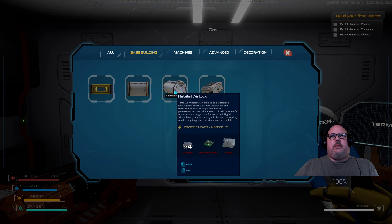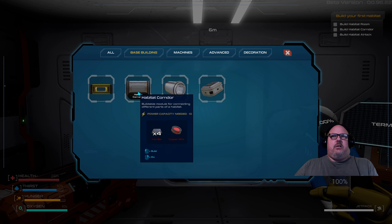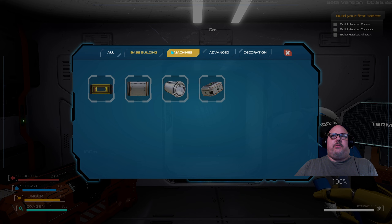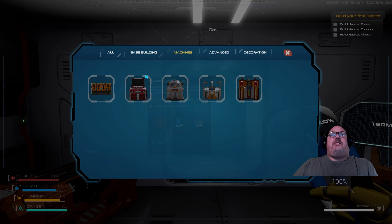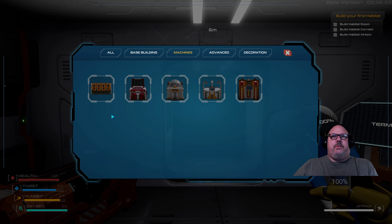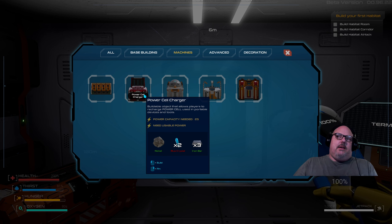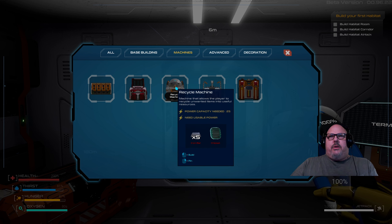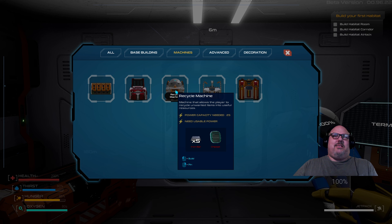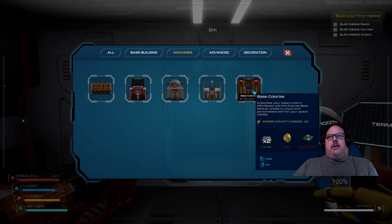Alright, so what we need to do is make the habitat room. We got the habitat room, we got the habitat airlock, we got the corridor, and then we have windows that we can put on these corridors so we can look out into space while we're inside — nice, cozy, warm oxygen. We also have these machines: we got a battery charger so we can charge up our batteries for our tools, we have the power cell chargers for powering bigger things like your spaceship. We have a recycling machine — if you got a bunch of junk you can put it in this machine, it'll recycle it back to useful resources. Then you got the fabricator, which is what we've been working on to make all of our components.